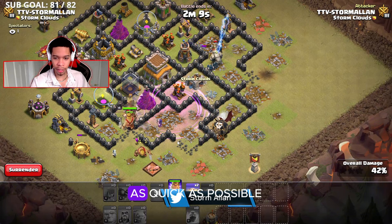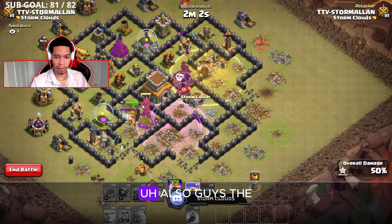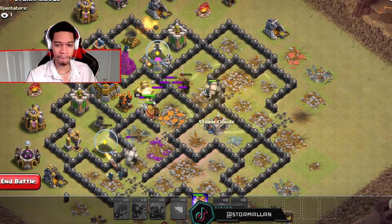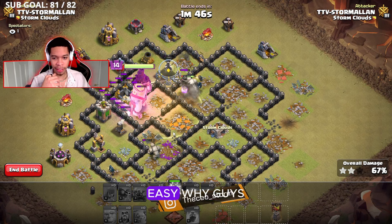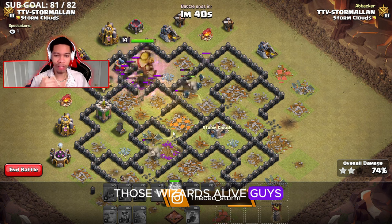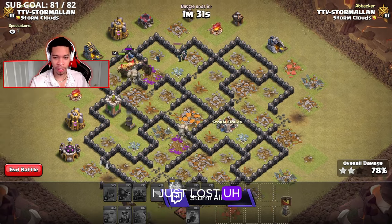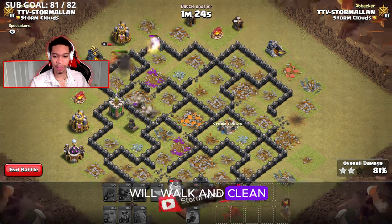Keeping those wizards alive is key, so we're going to heal over there. This should be an easy wipe. You could switch out one heal spell for one more rage — we're going to rage the king through and destroy this base. The main focus: keep those wizards alive. The pekkas and golems will tank damage, but you have to keep the wizards alive to clear the base. I just lost two wizards from a giant bomb, but the base is basically over — the wizards will walk in and clean up.